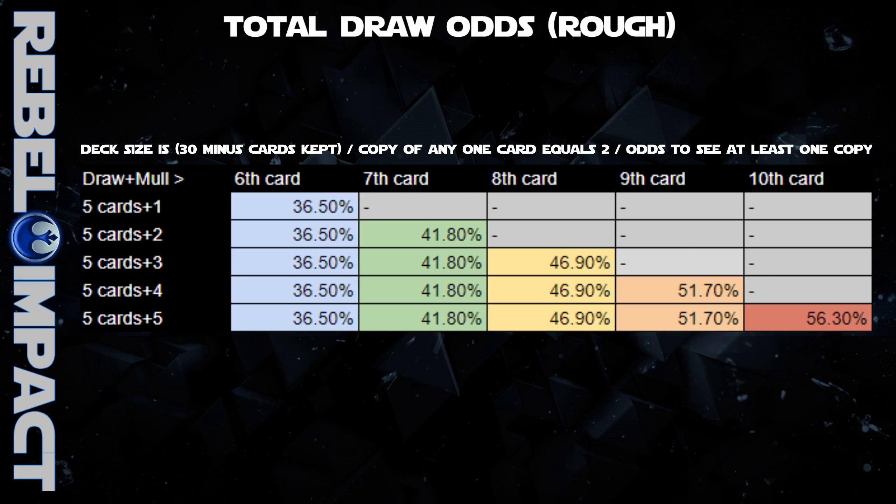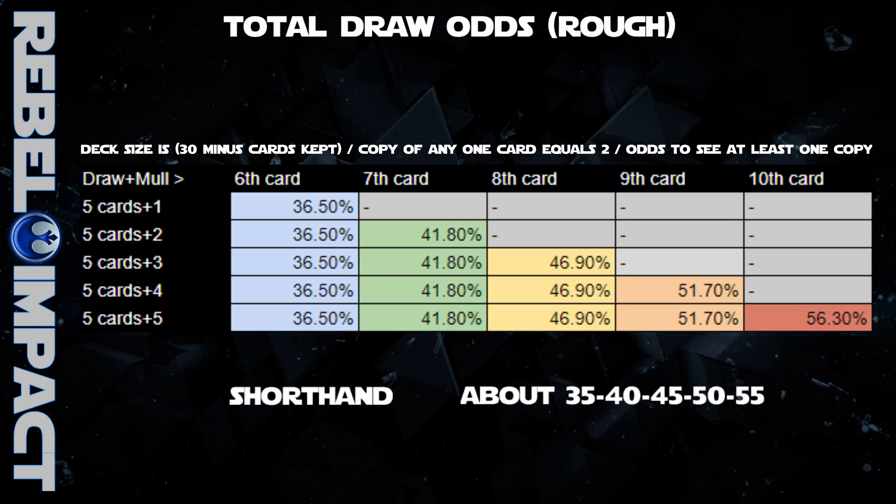Doing that math by hand becomes a challenge because in each mulligan scenario the size of the deck changes. The numbers become weird because the mulligan might only exist because you did not see the card you want in your opening five cards. There can be two copies in your deck and you might draw both, or you might have kept the first copy and also want to see the second. These aren't the extent of the scenarios either — there are probably a hundred different mulligan scenarios. Determining the exact math for all those scenarios, while possible, probably isn't as important as just knowing the shorthand stuff.